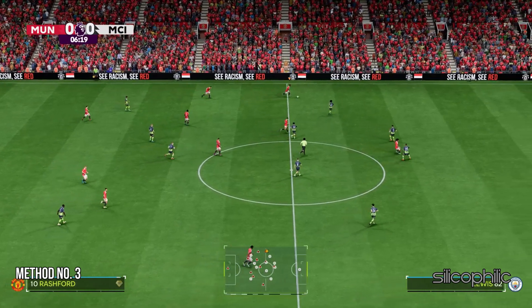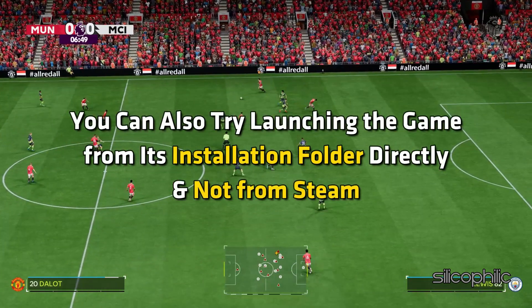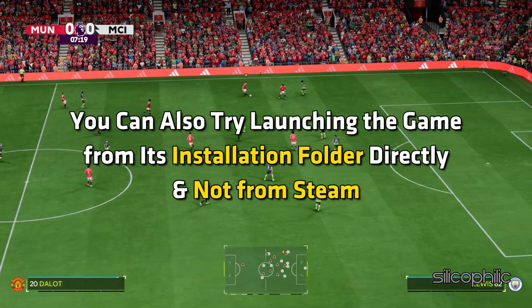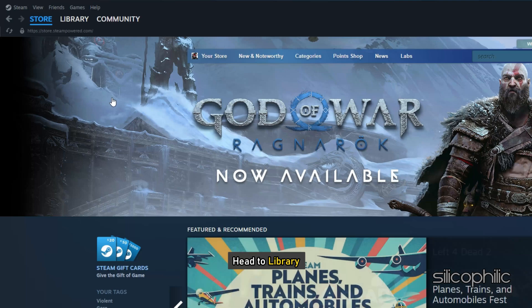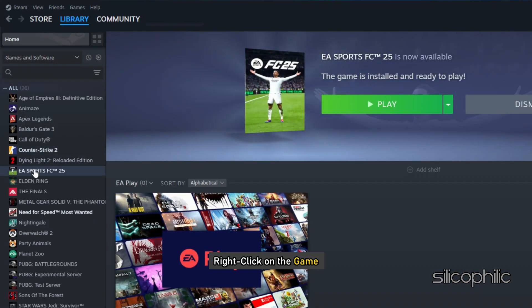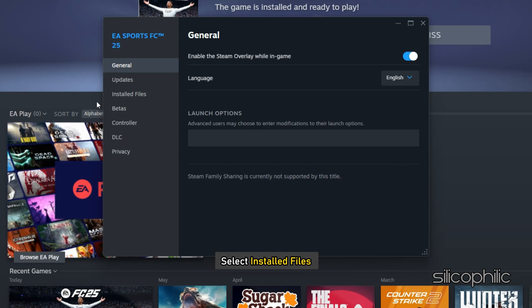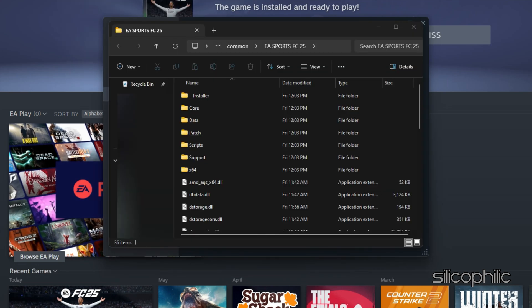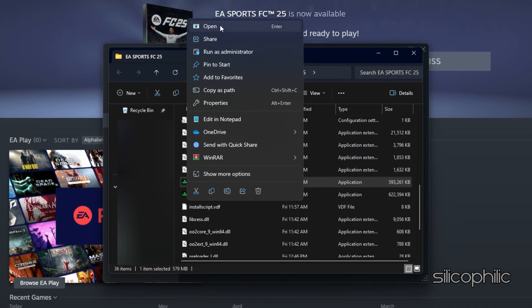Method 3: Launch the game through the Game Installation Folder. You can also try launching the game from its installation folder directly and not from Steam. Open Steam and head to Library. Right-click on the game, go to Properties, select Installed Files, and then click on Browse. This should take you to the Game Installation Folder. Try launching the game from here. If the error persists, move on to the next solution.